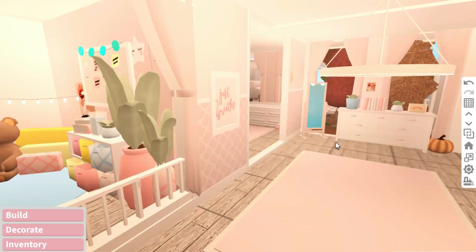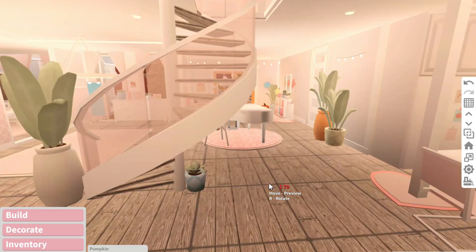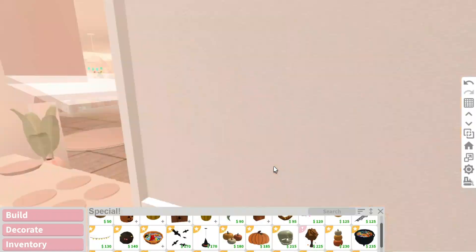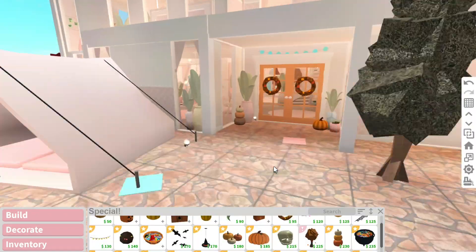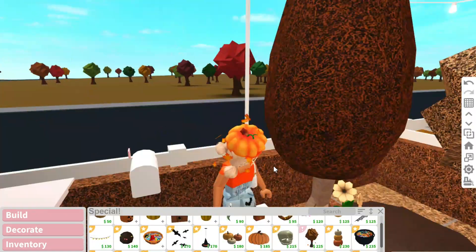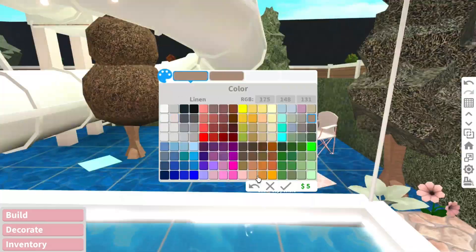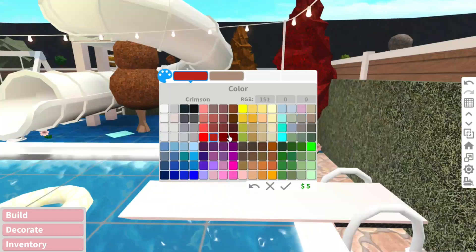At the start of the build I decorated the entryway and made the door orange, adding a little bit of pumpkin spirit around. I tried not to change too much from my original build and instead just add more fall stuff, but that didn't really work. Whenever this fall update is over I'm gonna have some trouble getting it back, but it looks cute right now. I'm just adding some details at the pool.